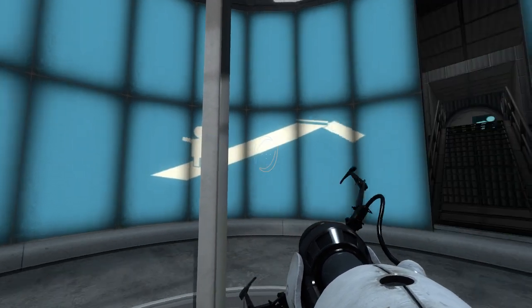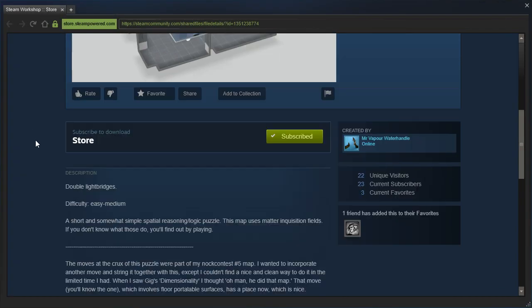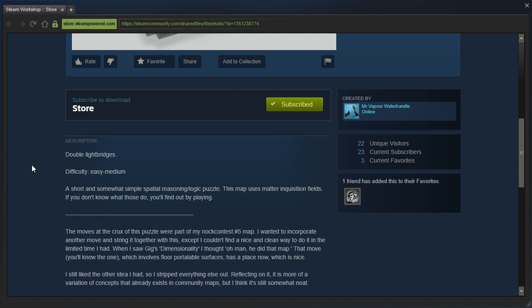Hey guys, I'm LB, and let's go shopping at The Store by MrVaporWaterHandle. Double light bridges, difficulty easy medium — a short and somewhat simple spatial reasoning slash logic puzzle.